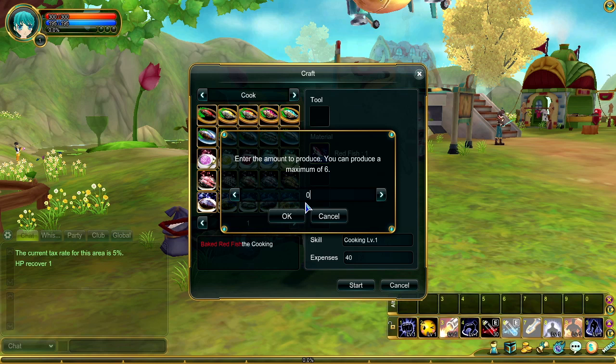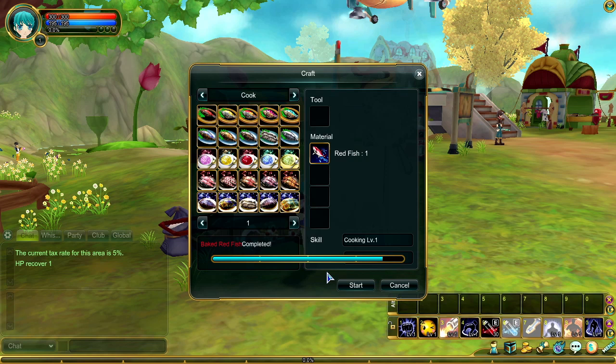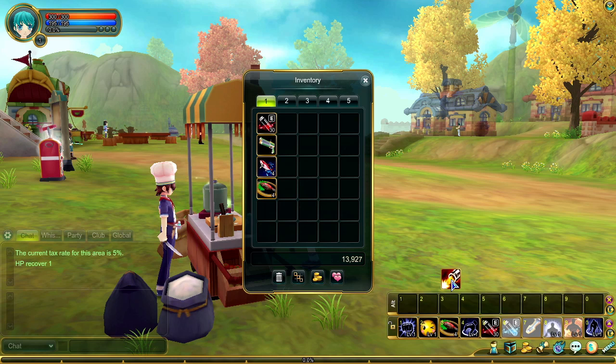After the dish has finished cooking, it will be placed in your inventory for you to use. Don't forget that just like any other usable item, food can be linked to a hotkey for easy access.